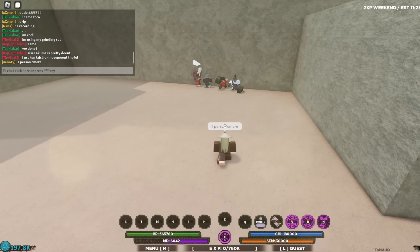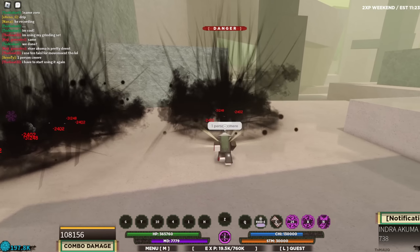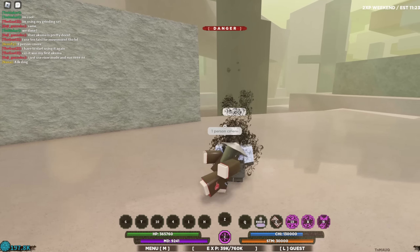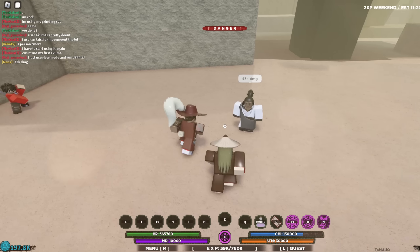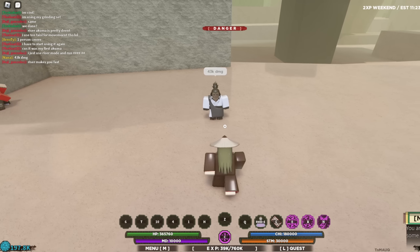First move: Inferno Blaze. Let me get someone to use this on. There we go — it shows the logo and then puts them in the inferno. That's 43k damage with no mode, and the hand signs aren't that much either. Pretty decent overall.